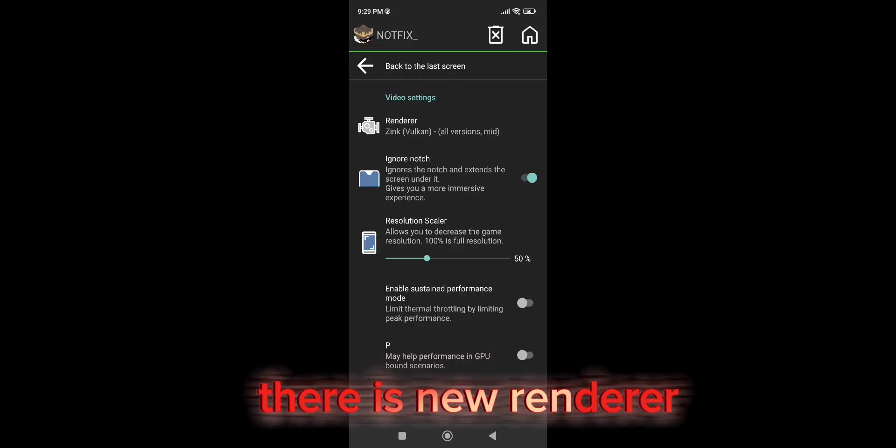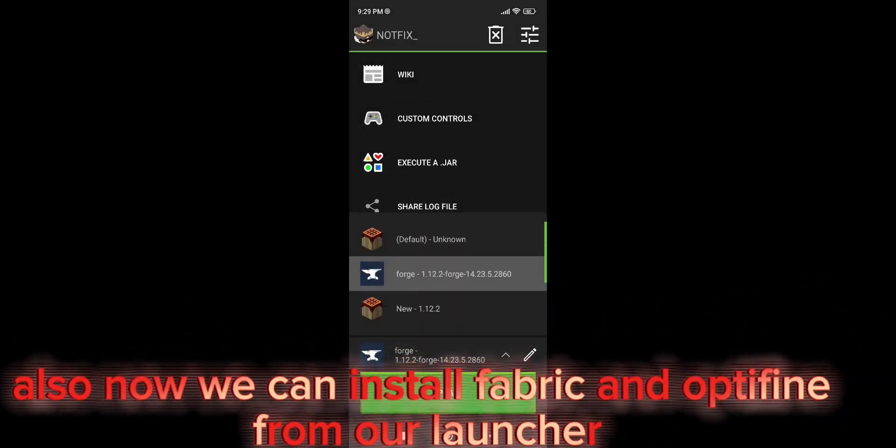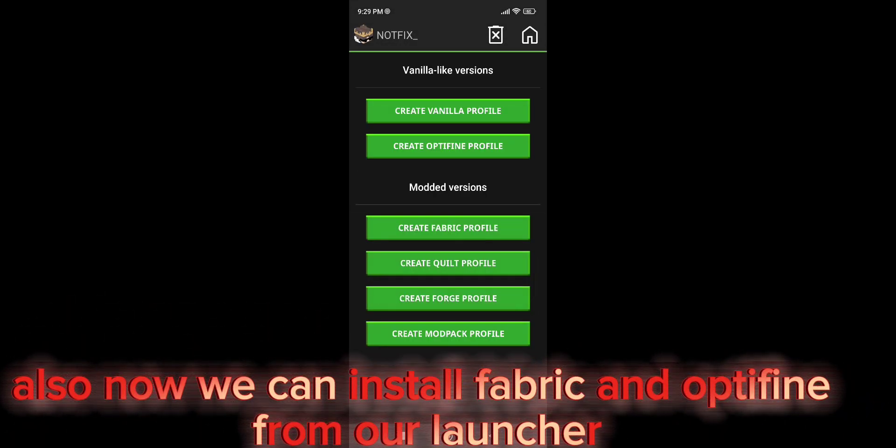There is a new renderer, which is good for shaders. Also, now we can install Fabric and Optifine from our launcher.